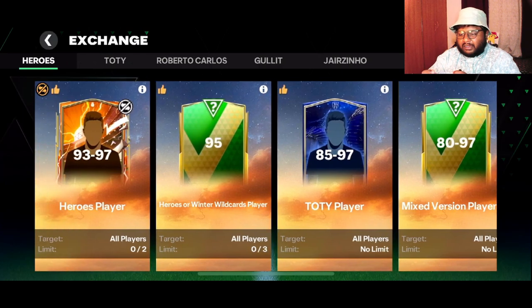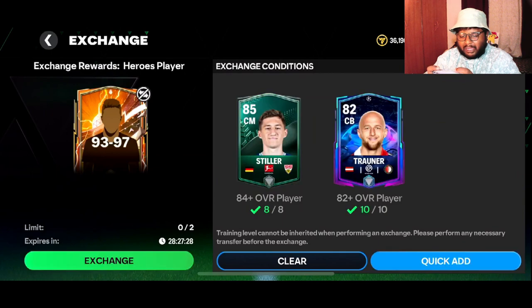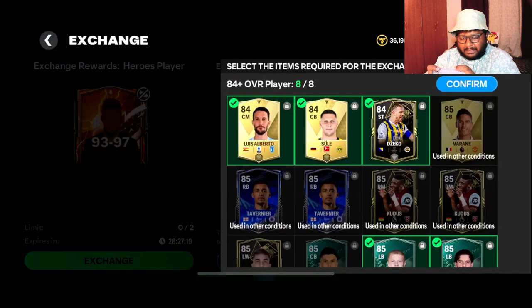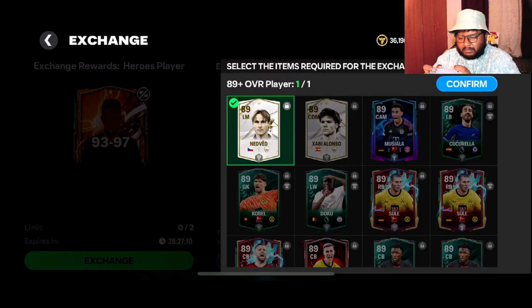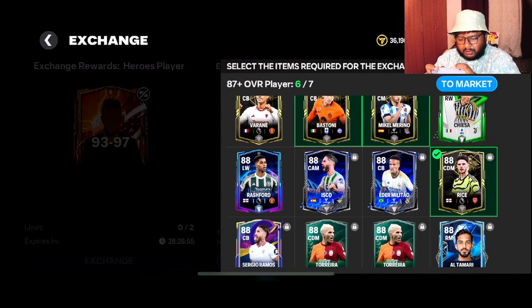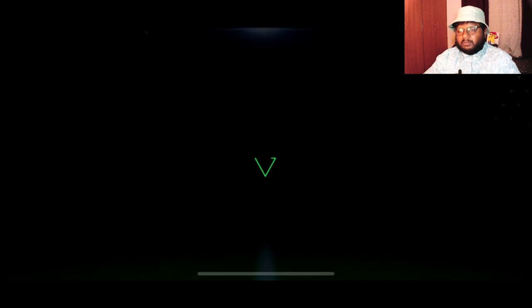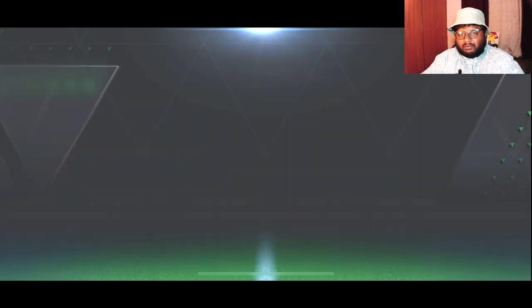We're going to the 93 to 97 rated exchange. We need to put in 10 eighty-two rated players. I'm gonna use the quick scan method and remove the players I don't want leaving my club — there might be some important players I've been trying to save. This is our first ever heroes player — I'm excited, I like the card design. Let's see who it's going to be.